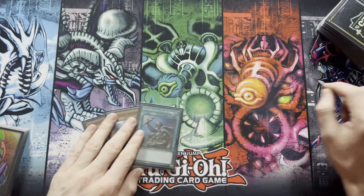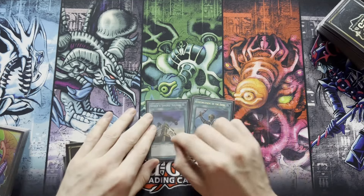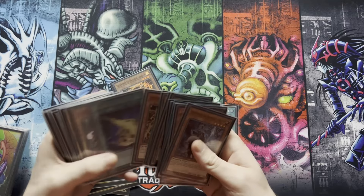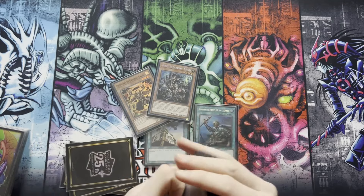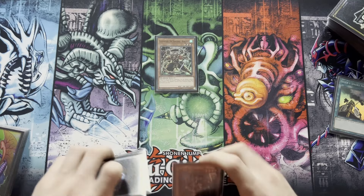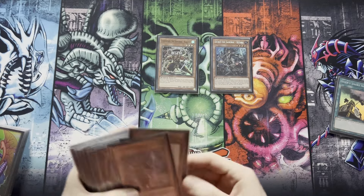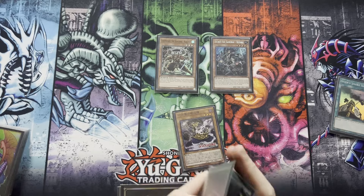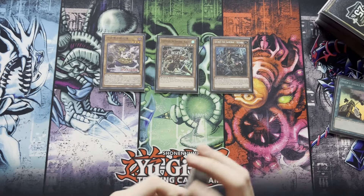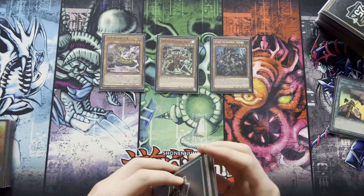We open Ash Blossom — not what we want — plus ROTA and another brick. But we have Smoke Signal and Kizan, so we have game. We'll ignore ROTA being hit by Ash Blossom for this demonstration. Off Smoke Signal we search Kageki, and off ROTA we search Kazaru. We normal summon Kageki, its effect triggers special summoning Kazaru, and Kazaru triggers to add one card we don't currently control from deck to hand — in this case the dark Level 3 that searches when it goes to grave.